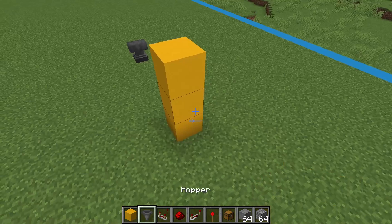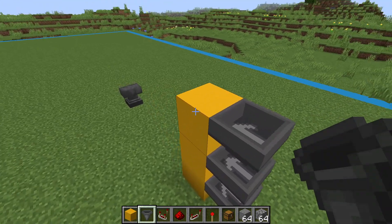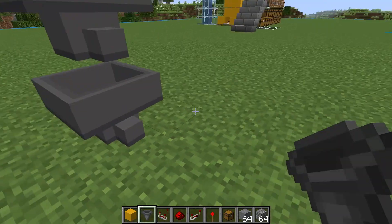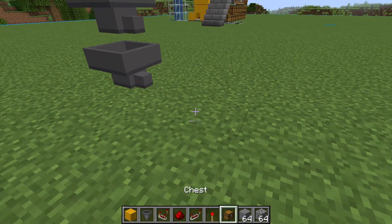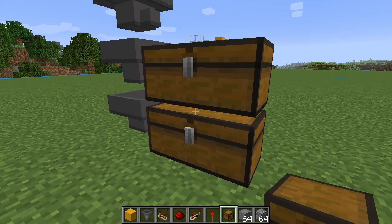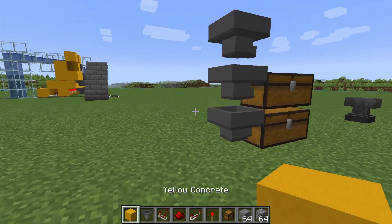Place the hoppers into your placeholder blocks like this, then we can get rid of the yellow blocks. This is where our chests are gonna go. We'll only put chests on the bottom two hoppers because the top hopper is going to be used to filter our items. To make this work we need to generate a redstone signal based on the fullness of the top hopper.